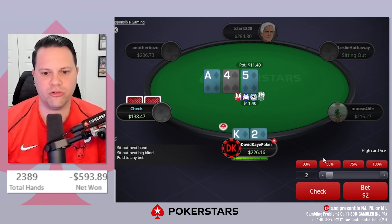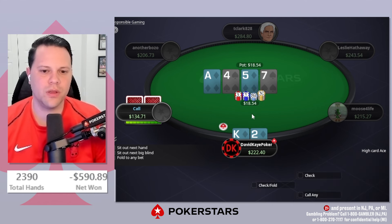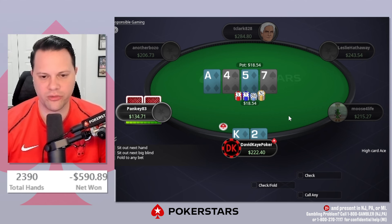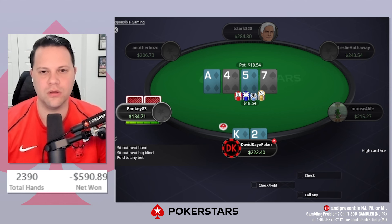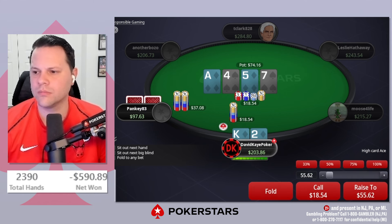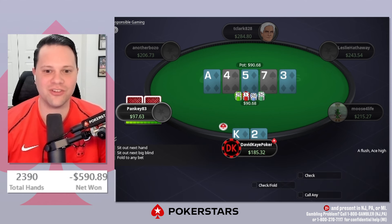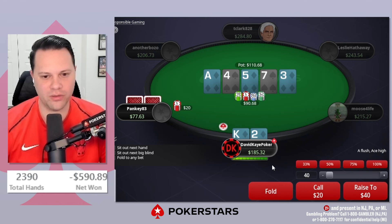Raise king-two suited, small blind calls. We flop the nut flush draw with the gut shot, go for a bet. On the turn we're probably going to barrel as well. We get raised, just a min-size, so we'll call with the combo draw. I'll be pretty honest on the river. We hit the straight — ace, six, and two — we make the straight, and we do have the nuts since we have two diamonds blocking the nut flush.